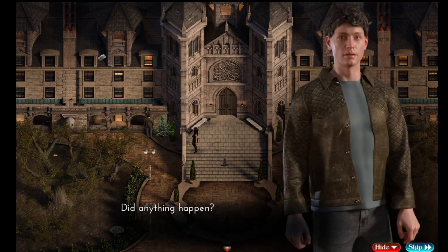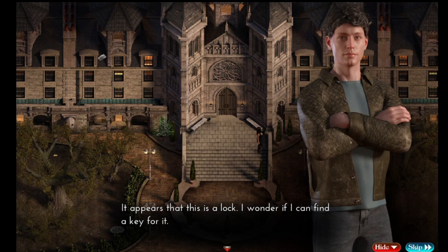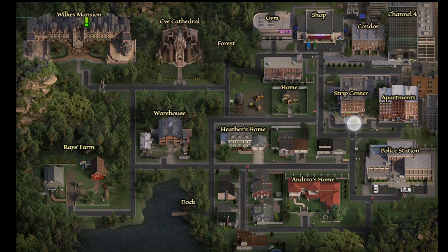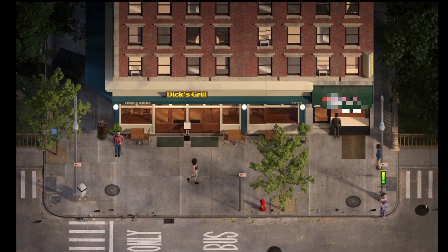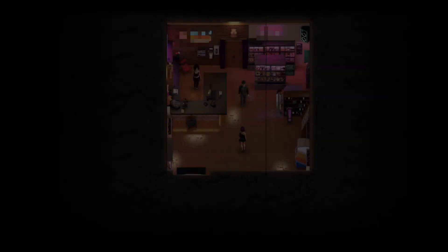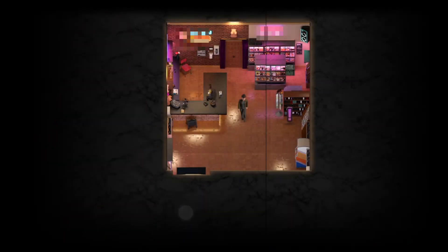Nothing happens. There is another lock on the other side, let's check it out. Now let's go to Tasha — maybe her friends can help us. Let's go inside. She is Tasha — maybe she can help us. Let's follow her.